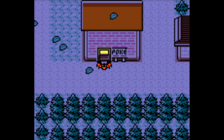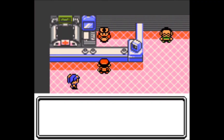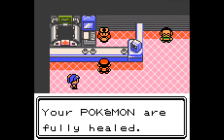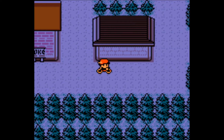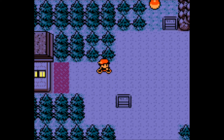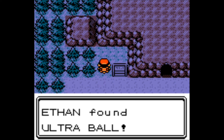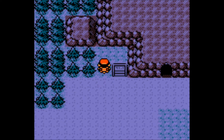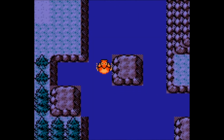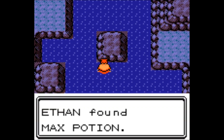Let's go back to Ecruteak. If you remember from earlier, I said I was going to skip the Olivine Gym — I don't want to deal with Jasmine's Steelix just yet. I actually think I might win, but I don't want to go for a lucky shot. That's the entrance for Mount Mortar, but I'm going to leave that for another day.